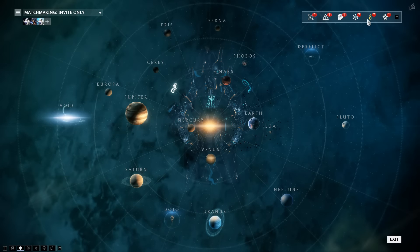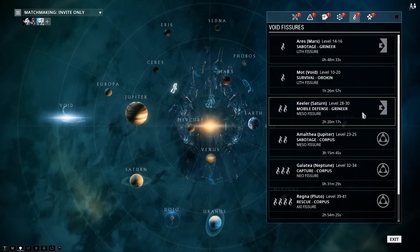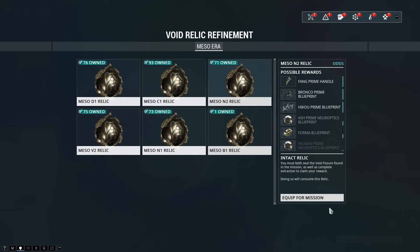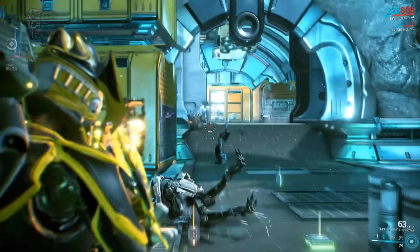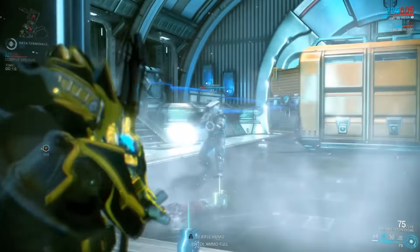Once you've got your Void Relic Segment and some Void Relics, you're set to embark on your first Void Fissure mission. Simply select the Void Fissure alert you want to go to and choose which Relic you'd like to expend. Your teammates can also choose their own Relics for a more varied reward table. Note that the Relic you choose will be consumed upon completing the mission.